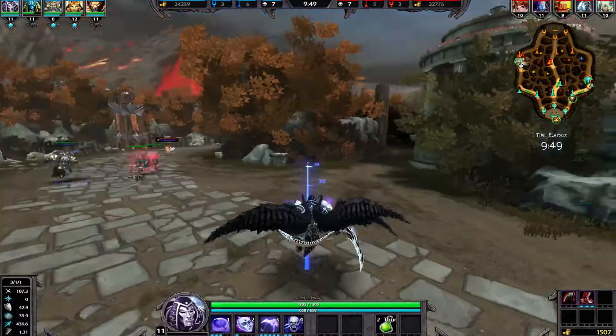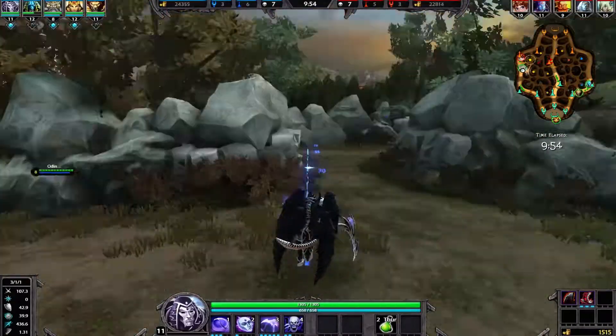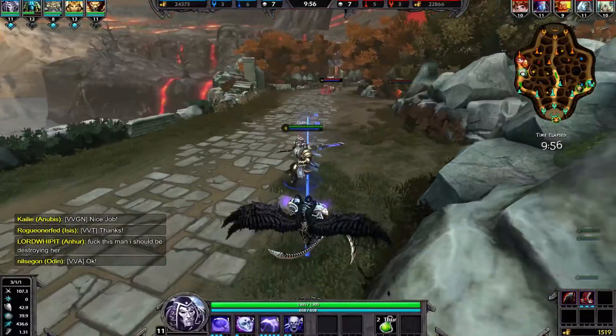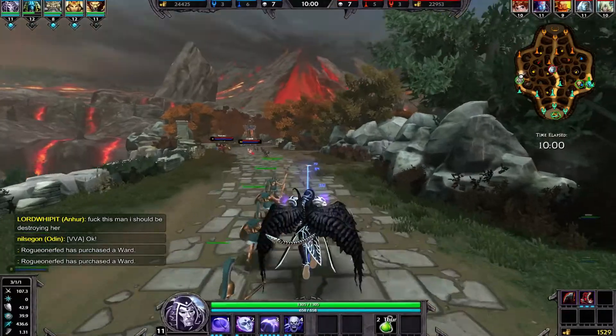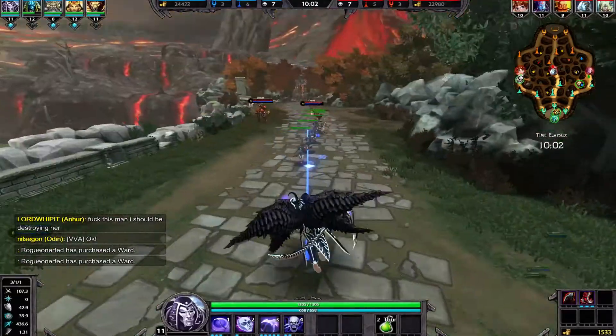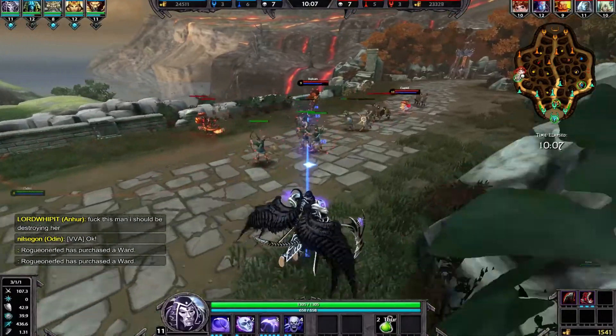Cupid was pretty smart — he saw that I was going for him with the ultimate and juked as much as he could, but it just wasn't enough. I hate that they changed the spacebar — I'm not used to it not being the mouse cursor thing. I'm going to have to rebind that. I really don't care about a jump button; I'm just so used to spacebar being the cursor.